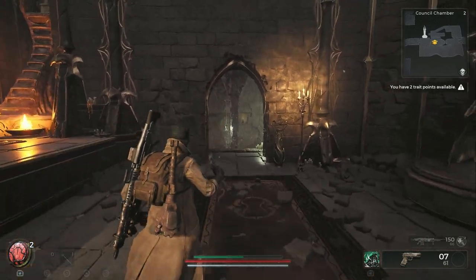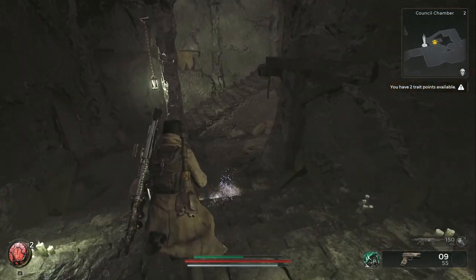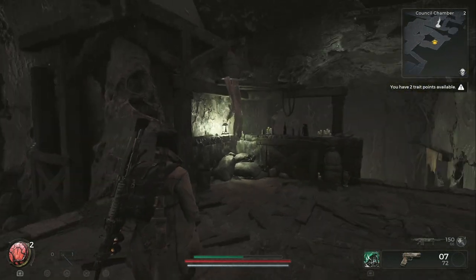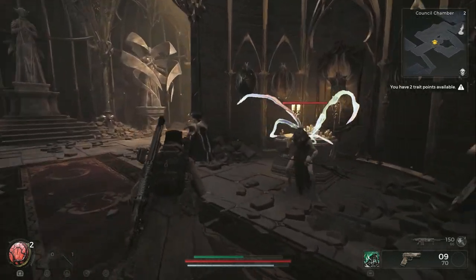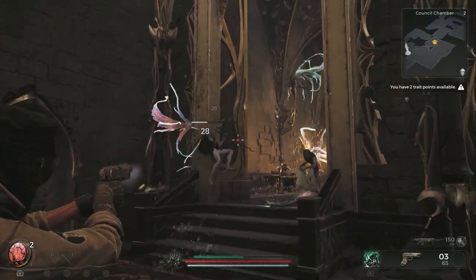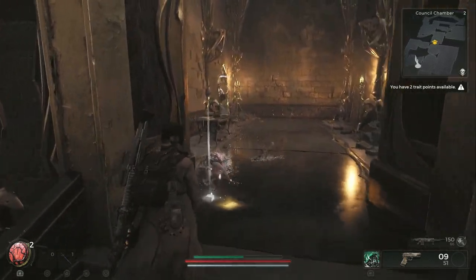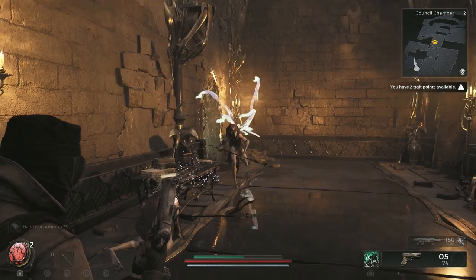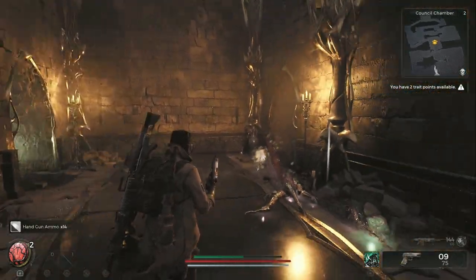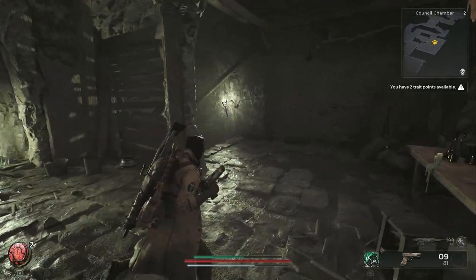There's also a room on the left here — it all loops back around, it's a big circle right through here. You can go around whichever way you want. That room was just a slugfest, basically. Now there's a chest over here — I already got it. That fire will damage you if you stand in it.